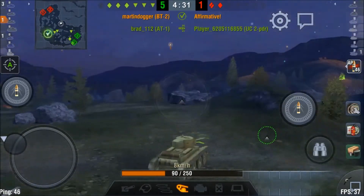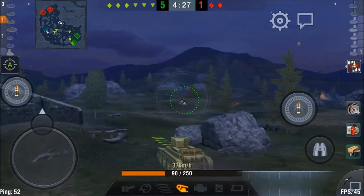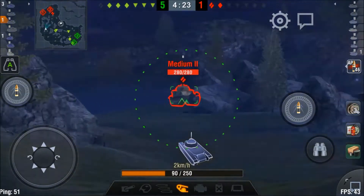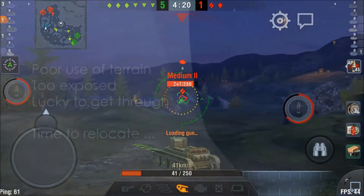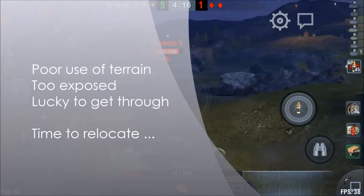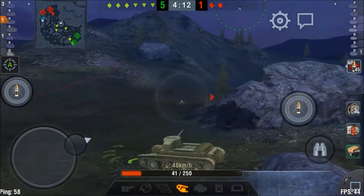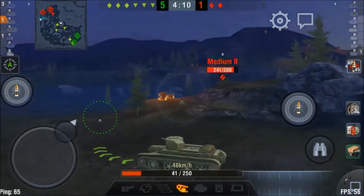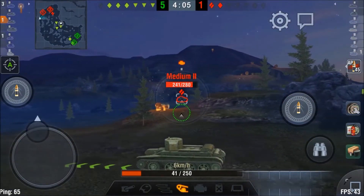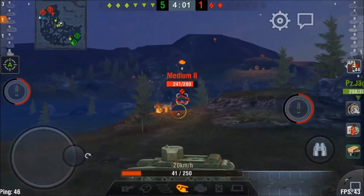Moving on to get the two remaining enemies, you can also see what could happen when you're too eager to get a kill. I'm still visible on the mini-map of the red team, and when I spot this Medium Mark 2, he shoots me immediately. Luckily I make it through, but again it's time to relocate. He's spotted and we have an advantage in tanks, so there's no need for me to take any risk whatsoever. You can see here I was using the terrain for cover — this road on the sides of the map is well covered, so I can move forward without a chance of being shot.